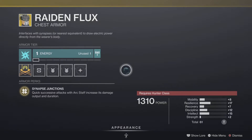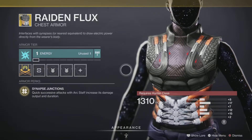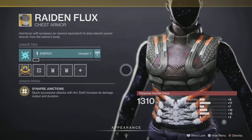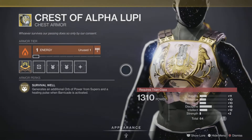Next up we have the Raiden Flux, an exotic chest piece for the Hunter class. It comes with the intrinsic perk Synapse Junctions — quick successive attacks with the Arc Staff increase its damage output and duration. It actually does exactly what it's supposed to do; it's kind of underrated. Pick it up and add it to your collection.